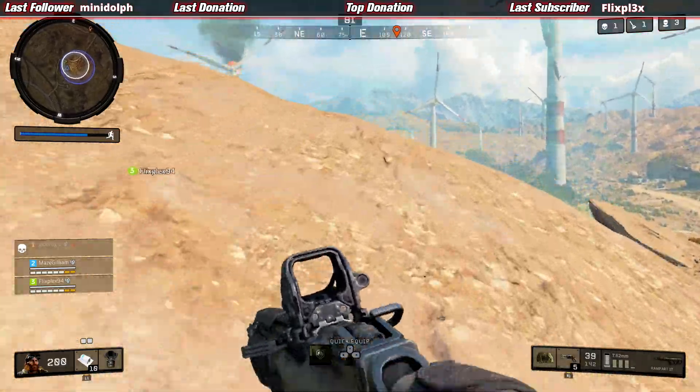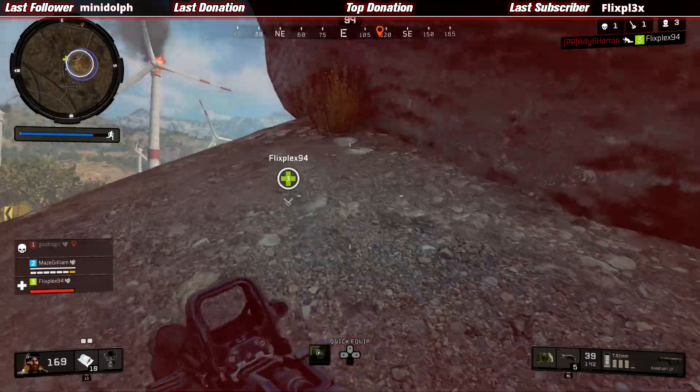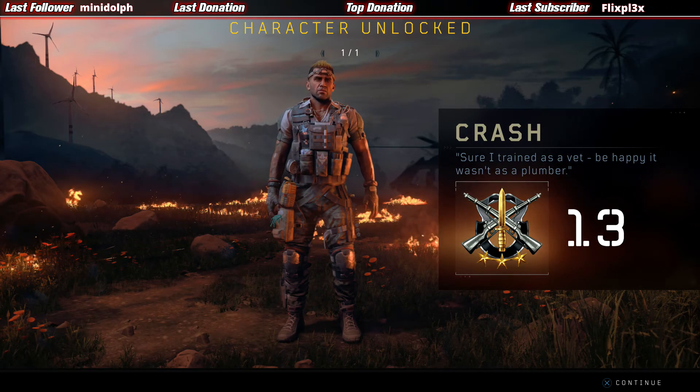I mostly got first aid kits because ten first aid kits can be held in one slot in your inventory, so those are the best to collect. Once you unlock Crash, he also comes with some outfits.